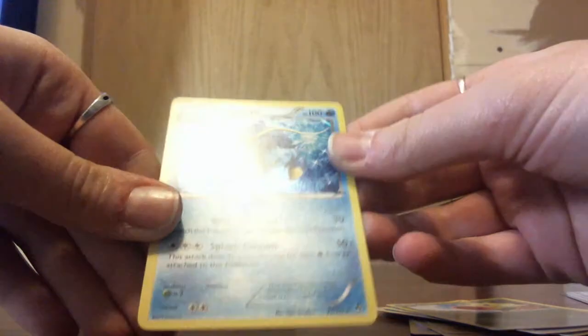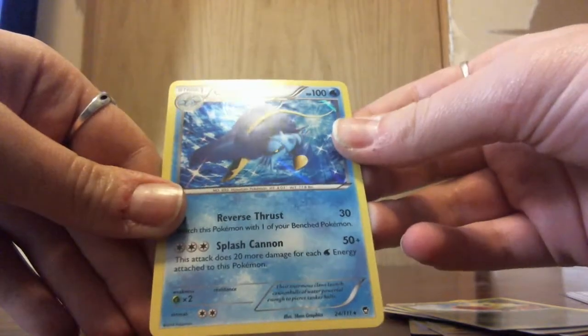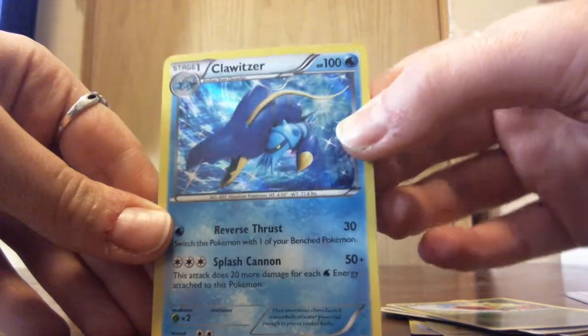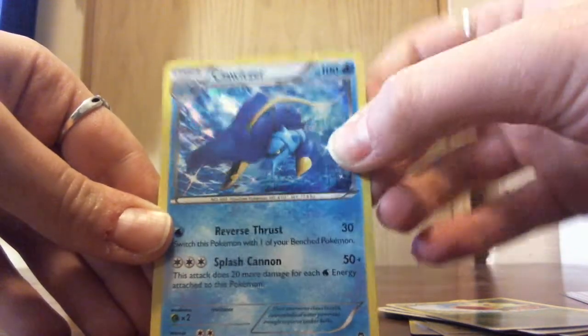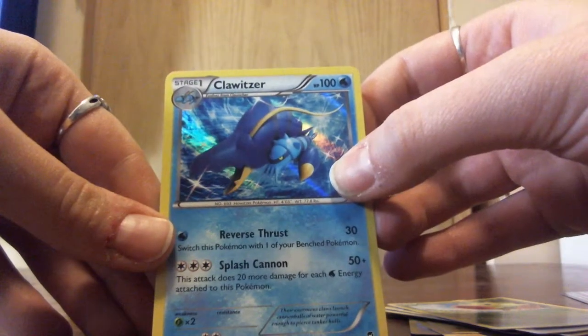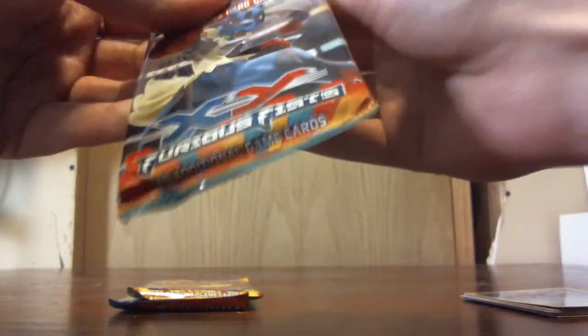And our Holo Rare is going to be a Clawitzer. It's like a tank — it's a howitzer. The cat got a new box for Christmas, so that's pretty awesome. The cat's losing his mind, but it's all good.